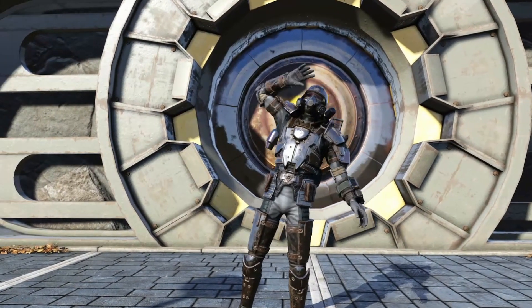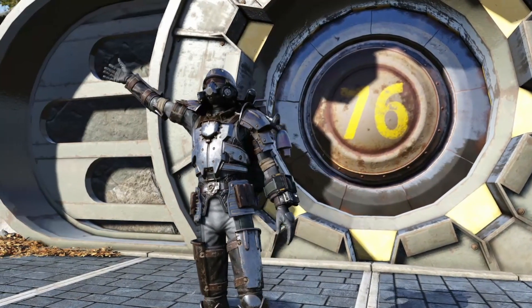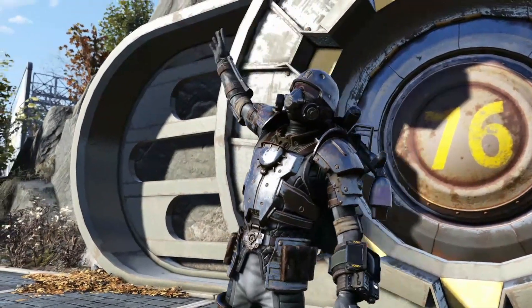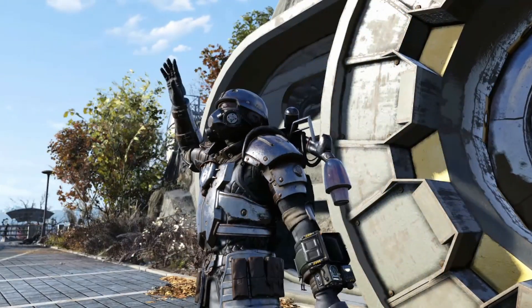Welcome folks to another Fallout 76 video. In today's video, we're going to be kicking off a new series of weapon spotlight videos. We're going to be taking a look at the almighty Bloodied 25% faster fire rate, 25% less VATS AP cost — the Fixer.